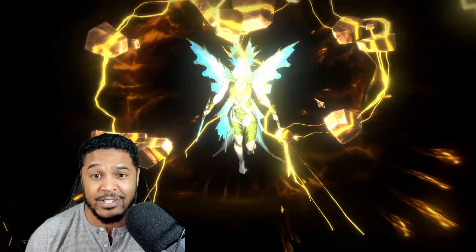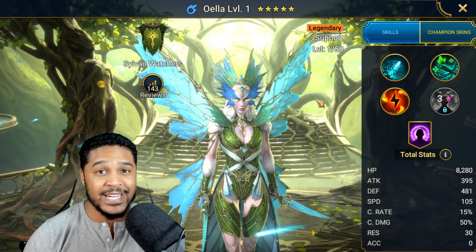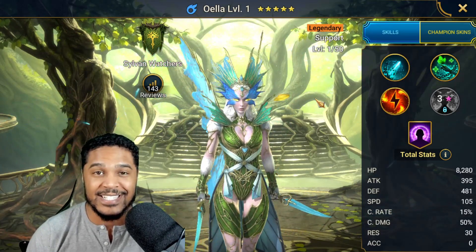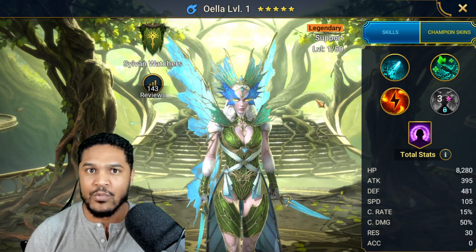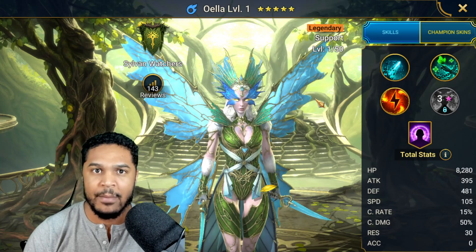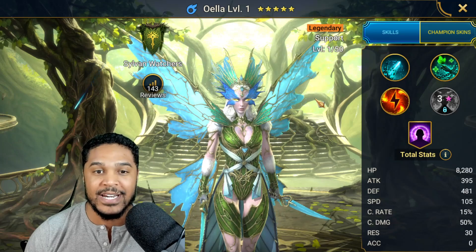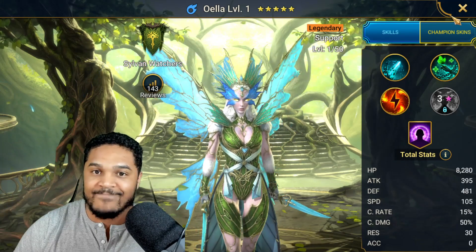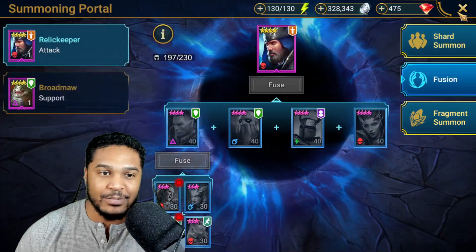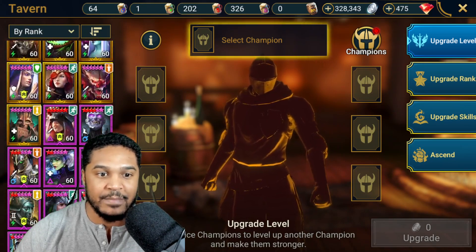I'm actually super pumped about this. I mean, I might as well be excited because this is the only Legendary Champion I got. If you guys didn't watch my last video, I pulled 90 Ancient Shards and got zilch — not one Legendary. I ended up pulling five more Ancient Shards, still didn't get anything. So 95 shards in total and I got nothing. I should have just saved my shards for the 2x. Still pretty irritated about that, but it is what it is.